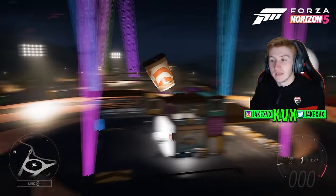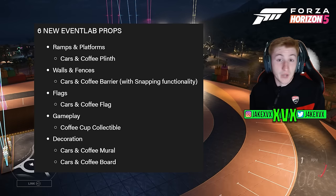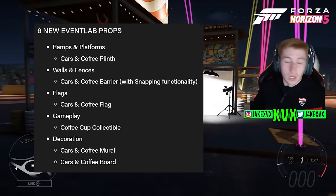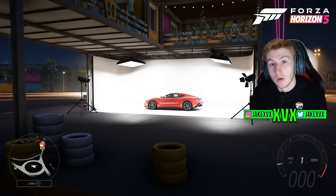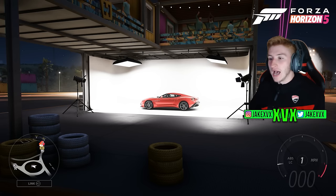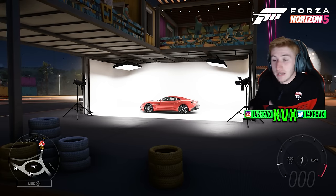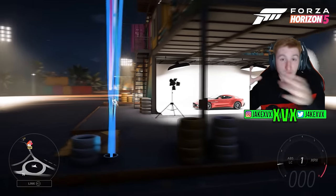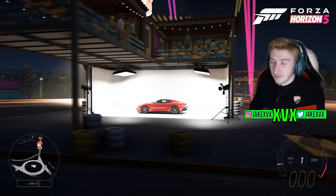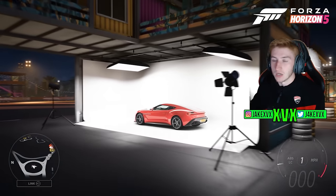To top off the update, there are some new event lab props — they seem to be adding event lab props in pretty much every update nowadays. These are all cars and coffee related, and it seems like many things scattered around the actual new evolving world location will be translated over to event lab props so you can build your own. Overall, it's a pretty good update. The cars are really good and the location is really good — it's kind of what Horizon is all about.